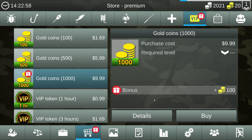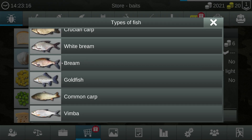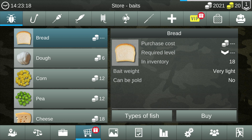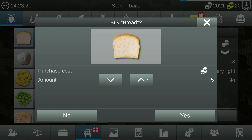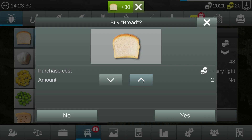I thought they were giving me a free gift of a thousand gold coins but that's not happening. I have bread right now which will get us very small fish. I kind of want to catch a little bigger fish. If we go into types of fish it actually shows us, which is really cool, but it's absolutely useless because this map only has tiny fish.